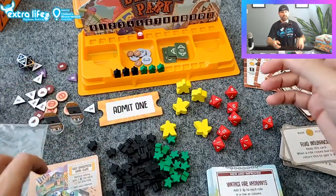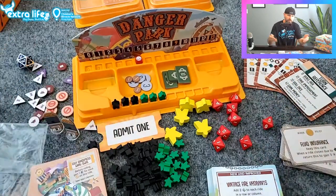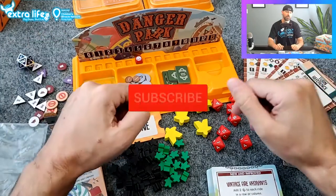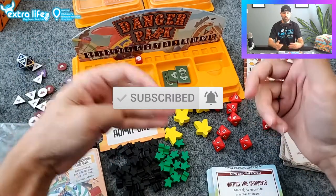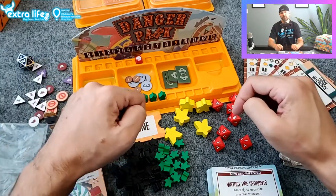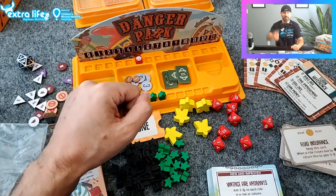There you go, guys — that is the unboxing of Danger Park. If you want to watch the gameplay as well as the other two theme park gameplays we're going to play this week, make sure you hit that like, subscribe, bell notification, and the little reminder button on the scheduled video. If you want to watch us play any other theme park games, give us your suggestions down below so we know which ones to look out for. Until next time, guys — peace.